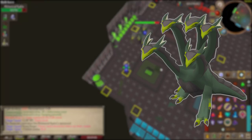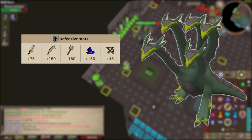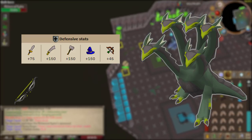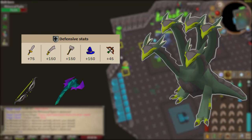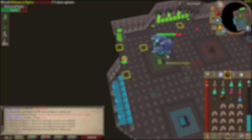The Alchemical Hydra's weakness is ranged, with only a defensive stat of plus 45. This brings us to our three best-in-slot weapons: first the Twisted Bow, because the Alchemical Hydra has a magic level of 260; followed by the Blowpipe; and then the Dragon Hunter Crossbow. On screen now is our first gear setup, the high tier gear setup.